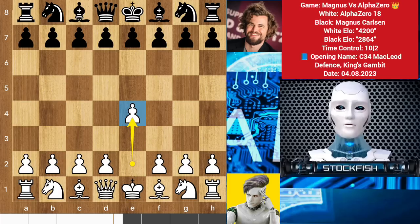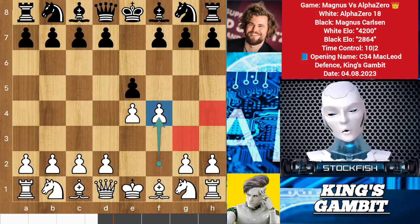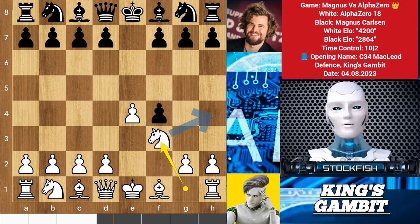AlphaZero started the game with e4, e5, and here AlphaZero played f4 — the King's Gambit. This opening is considered by subscriber choice. White gets a permanent weakness on these squares and diagonal, but the rook may use the file in the future to attack Black on the kingside.